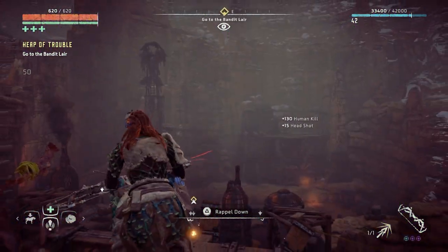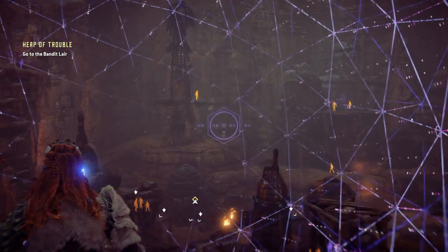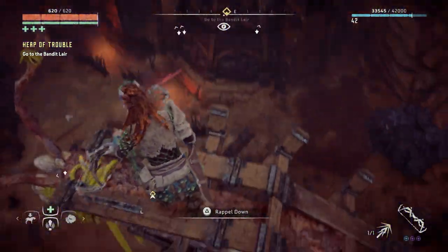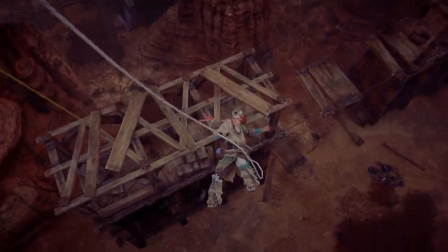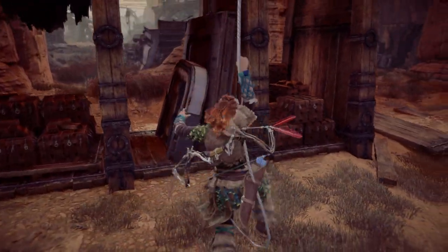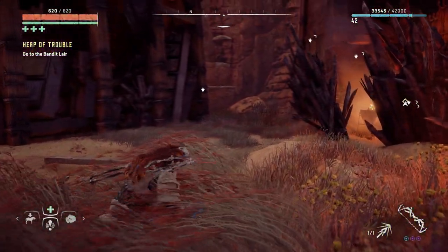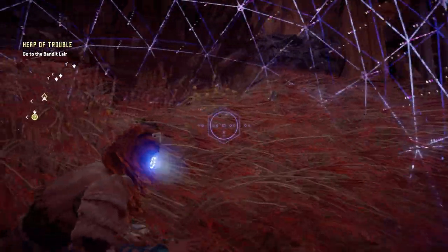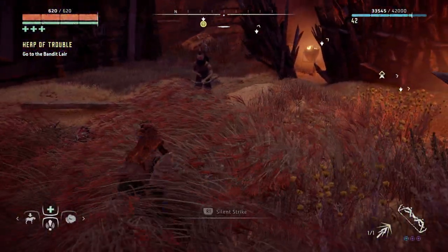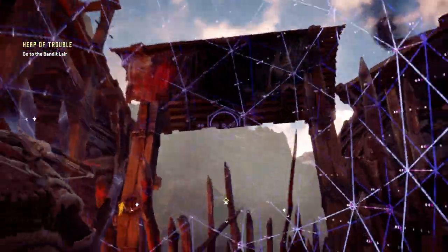Do not move — good. You know what, this isn't too bad. I'm going to go back down. Oh, there's a person down there — god damn it. Let's rappel down. Right, where'd that person go? Sorry, I'm just checking behind me in case there's anyone there. Die. Okay, good.